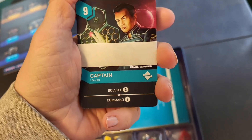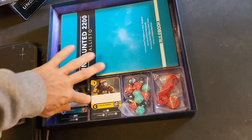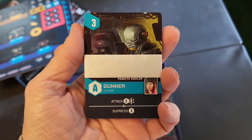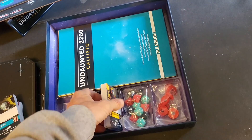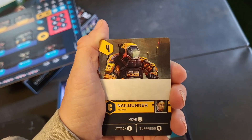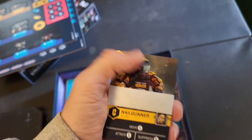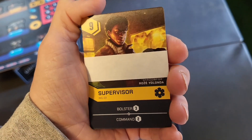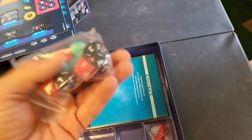These cards are going to look familiar — bolster, command — where have I seen that before? Then you've got gunner: attack, suppress; and a nail gunner: move, attack, suppress. And then our supervisor, who bolsters, commands, and does other things.